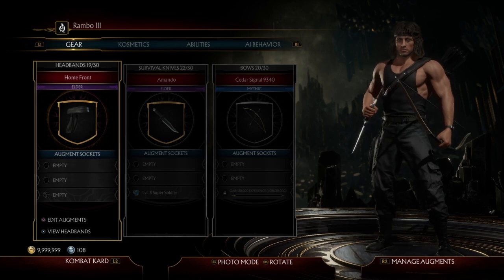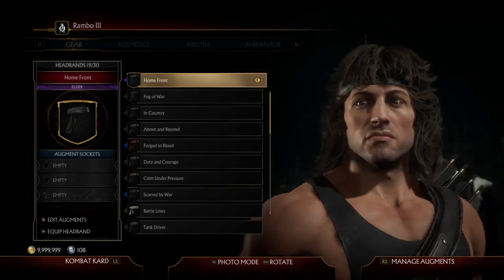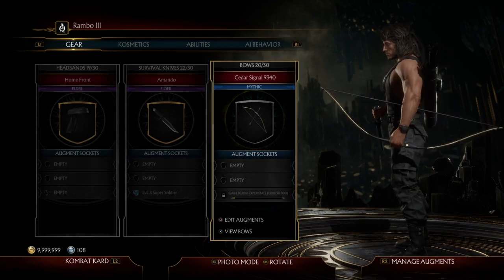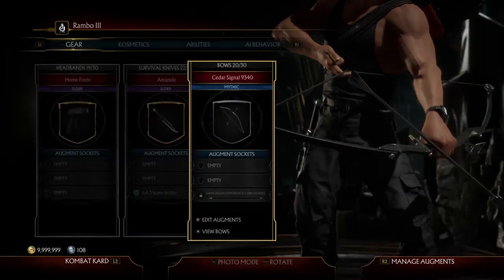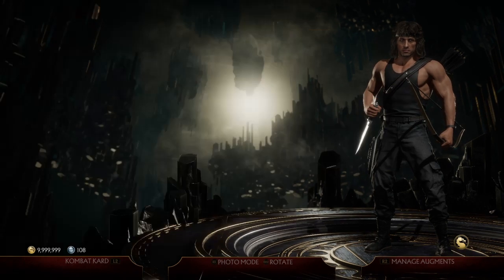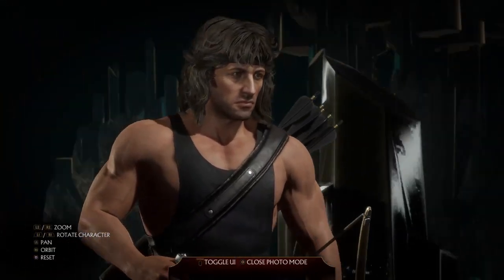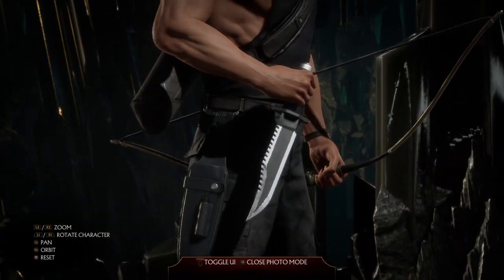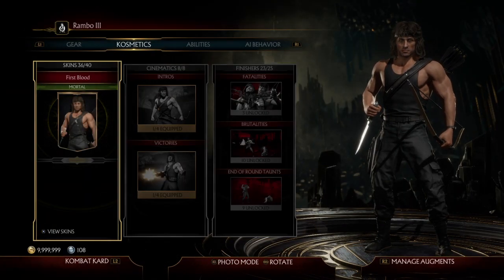Now for Rambo 3 — just keep everything the exact same. Use the Homefront headband and keep the same knife as before. The bow is up to you, but you probably should use the default bow; again it's all up to personal preference. Keep the default skin — it's called First Blood. Just keep this skin and don't change it at all because it could mess up some of the coloring of his headband or knife. So just keep everything basic and that's Rambo 3 for you.